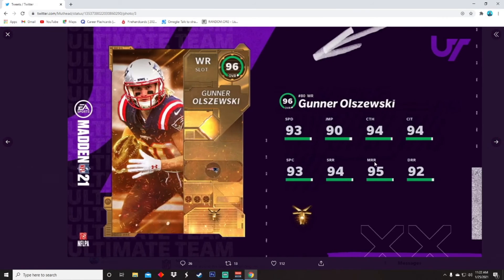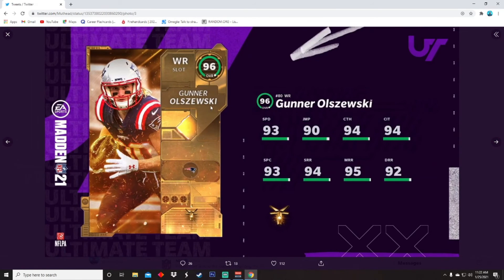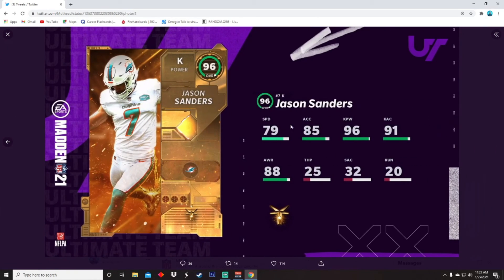Next up, Gunner Olszewski. 93 speed, 90 jumping, 94 catching, 94 catching in traffic, 93 spec catch, 94 short, 95 medium, 92 deep route running. This card looks like a beast — and he probably has a really high kick return rating too. 93 speed could be considered low, but his route running is nice.